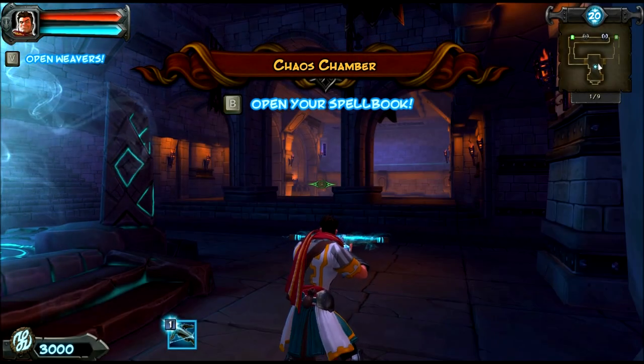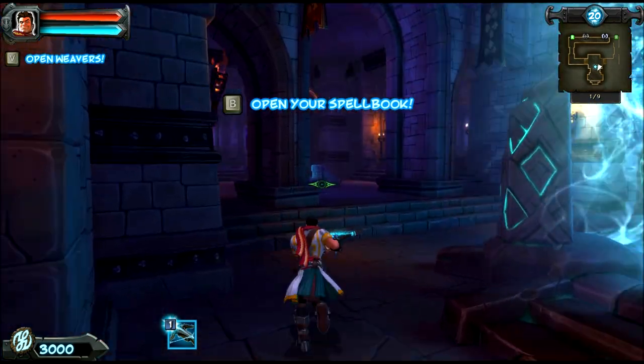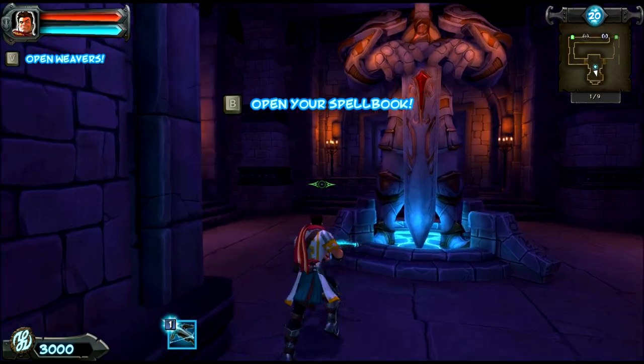I've made contact with the Order's Weavers on the far side of the Rift. The Weavers have read all the old books. They should be able to hook me up with magic goodies.